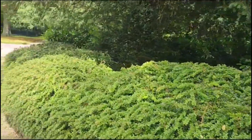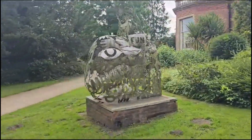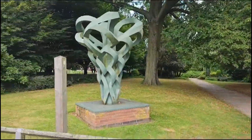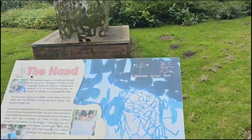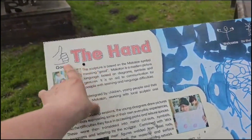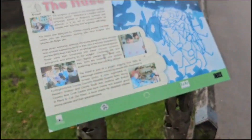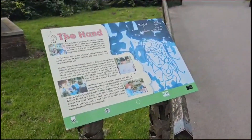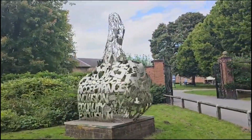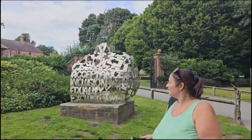Where's that love heart thing we saw - a statue with a love heart? There's loads of sculptures about. There's one down there with a love heart. I like sculptures. What does that say? This is called 'the hand.' The sculpture is based on the Makaton symbol meaning 'good.' That's cool isn't it - that sculpture is meant to be a big thumb, and it's for sensory.